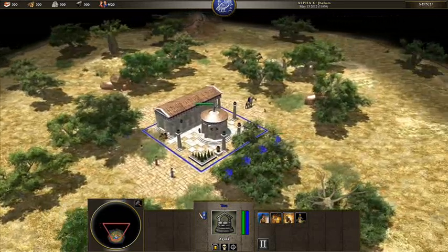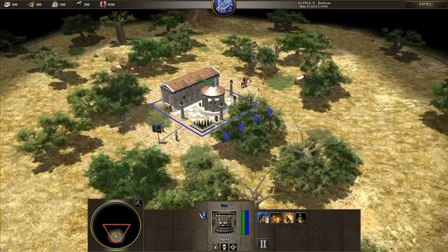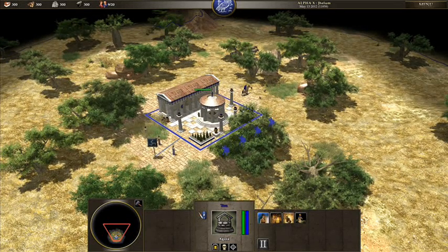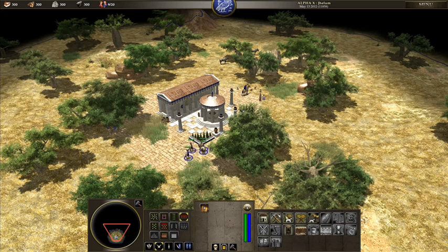So here is a start. Here is your civic center, and you can train different types of units. I'm going to get these people to start gathering food. You can see down here — you start off with four soldiers.